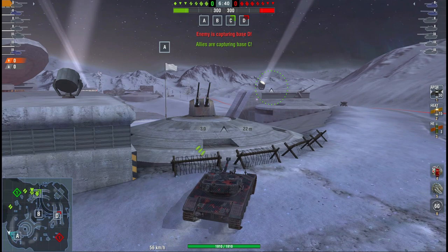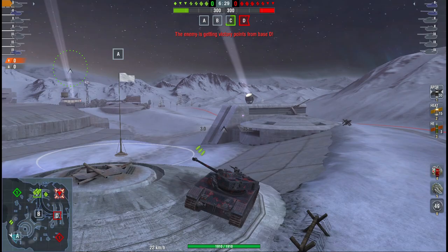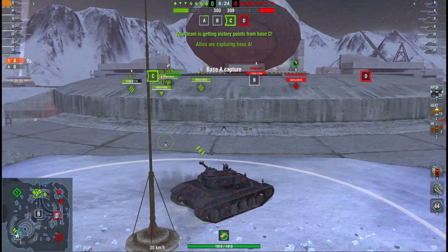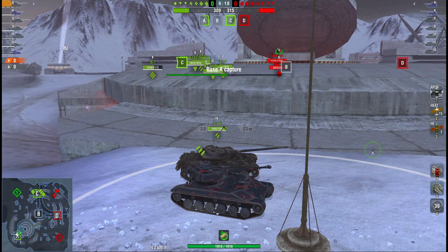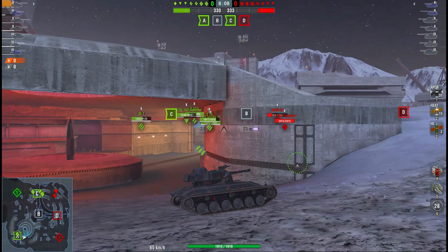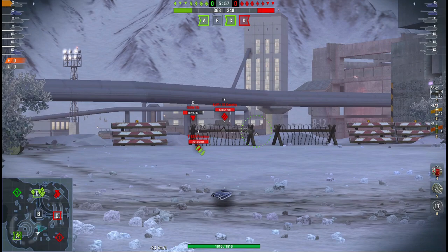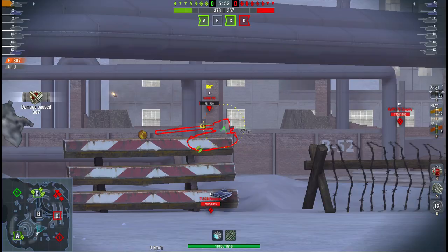You can do 930 burst damage — 310 per shot. That means if you have three tanks on the red team with 310 HP left, you can kill all three with just one magazine. Savvy is going to be savvy here — he's got three shots in the magazine, decides to wait a little bit to see what's happening. He realizes one medium tank is spotted on the red team, probably meaning reds are pushing D/C cap. He rolls in and gets a sneaky one-shot kill on the Grille.